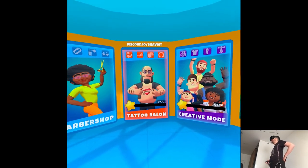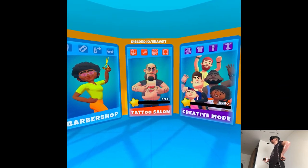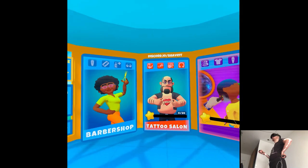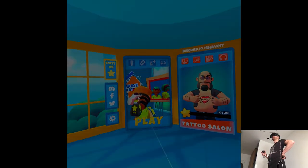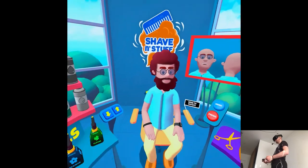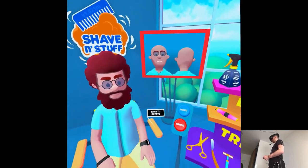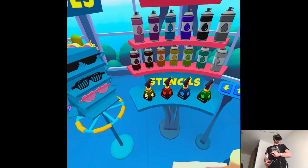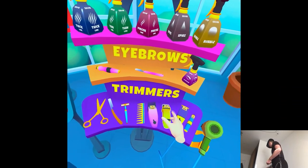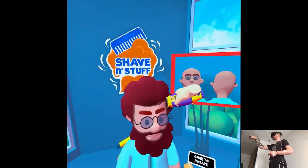So it seems like we have a split — do we need to unlock this? I thought everything was going to be all together in one mode. Well, I guess it will be eventually but we need to just play it first. Okay, we can also move around our saloon. This is our inspiration board. So you want to be bald? That's doable, sir.